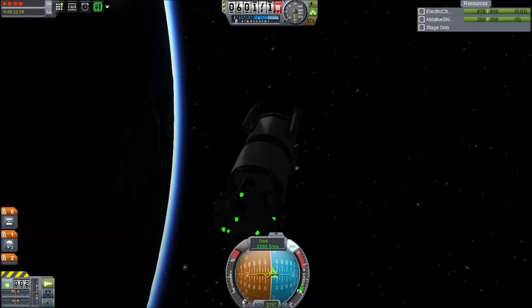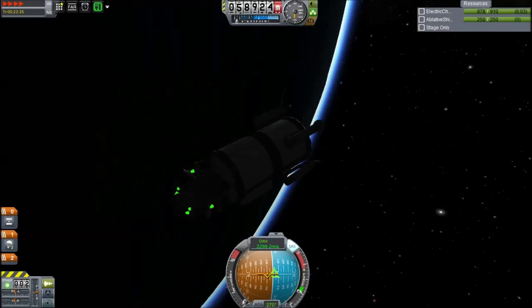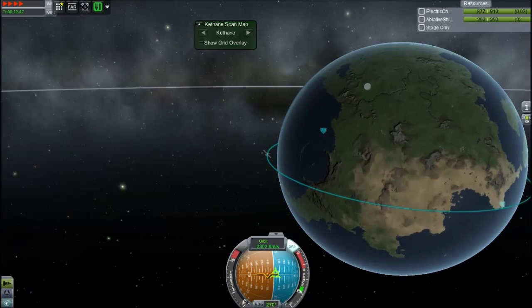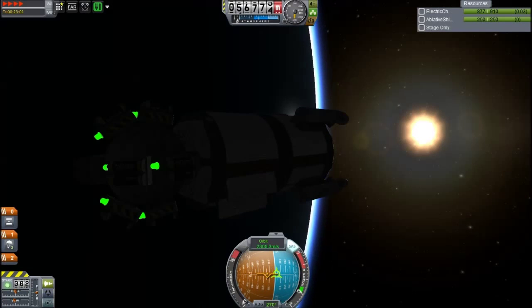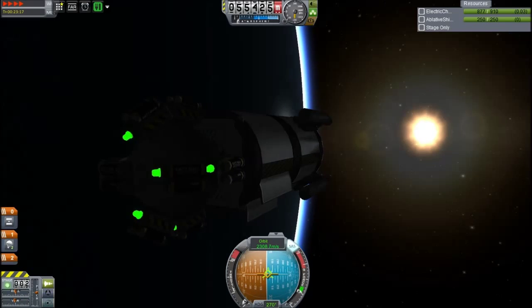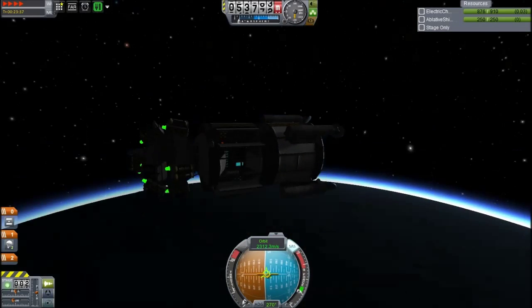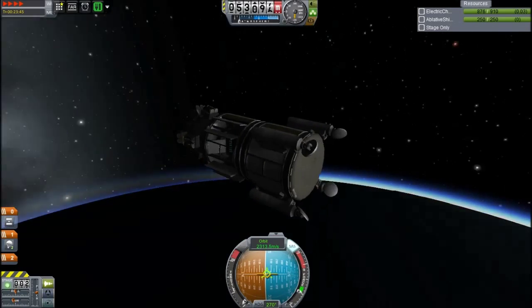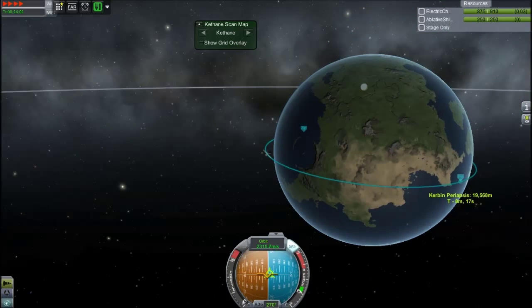I don't know about things like Ferrum Aerospace or Deadly Reentry, because that does change the core mechanic of the game. It's nice not having Ferrum Aerospace in the stock game a lot of the time, because it does make it easier to fly. Although, Ferrum Aerospace makes the lower atmosphere less soupy, which makes launch vehicles more capable, so it makes shuttles a lot better actually.